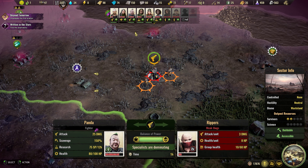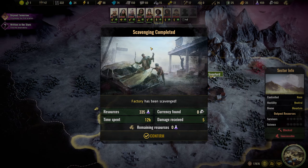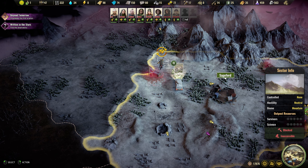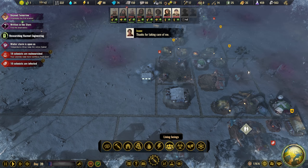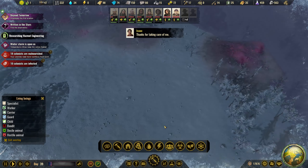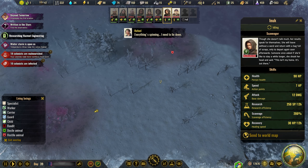Yeah, we're fighting this guy and we will win this next turn. We're collecting this science and that one. Do we have any earthworms left to fight? I think we have one — yep, this one. So let's try and take care of that.